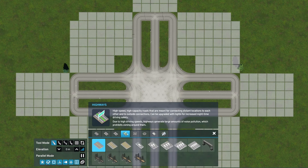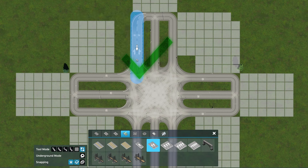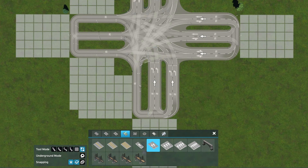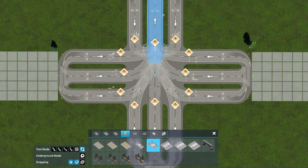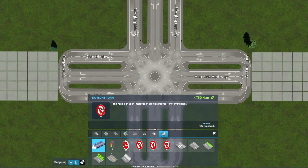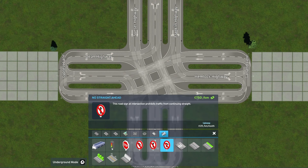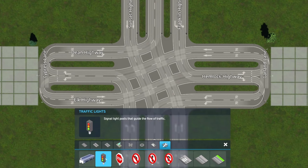Now replace all these alleys with the two-lane highway. Fix the direction, let's do the arrows, and plug the traffic lights on it.